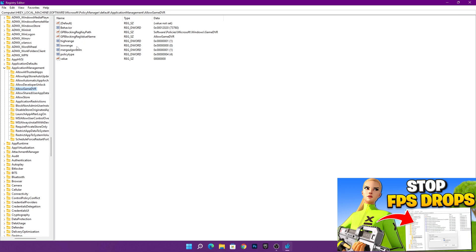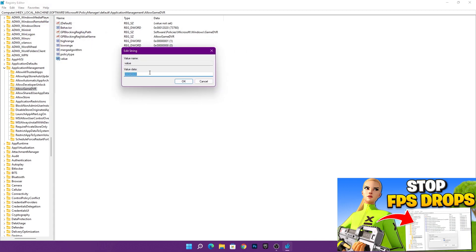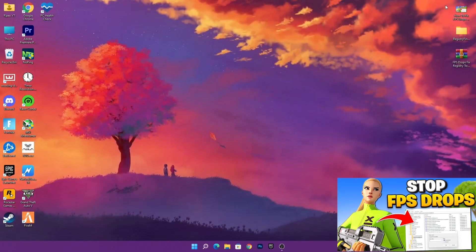Here you'll find the AllowGameDVR option. Right-click on that value, select Modify, and change the value data from 1 to 0. Click OK once you're done. Then simply close out the Registry Editor.